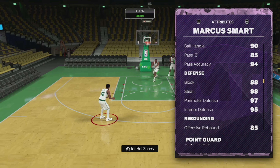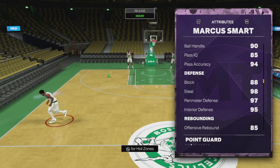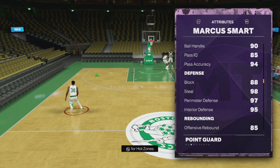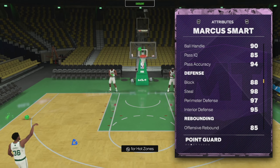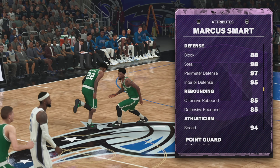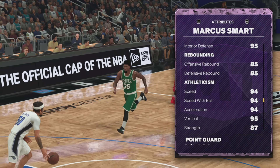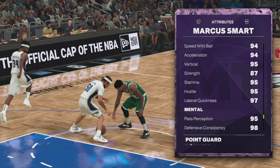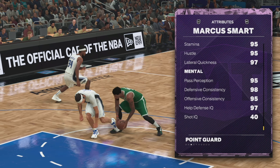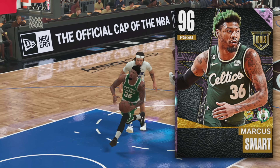This is where it gets nice — 88 block on a guard, 98 steal on a guard, 97 perimeter defense, and 95 interior defense on a guard. That is unheard of right now for a pure guard. His speed stats are only 94, but he doesn't feel sluggish in-game because he's taller. Lateral quickness at 97 is a phenomenal way to compensate.